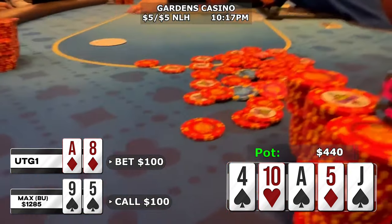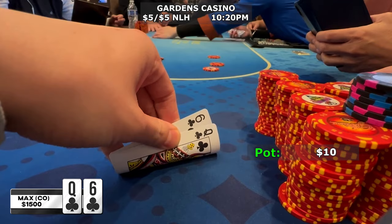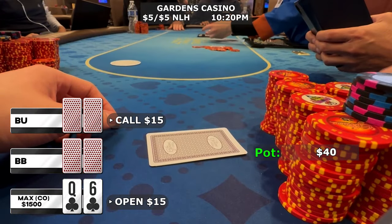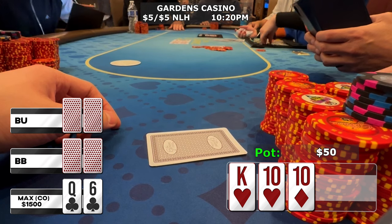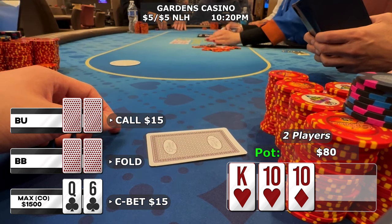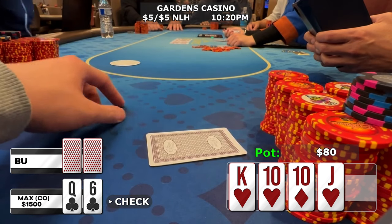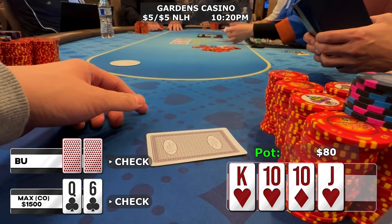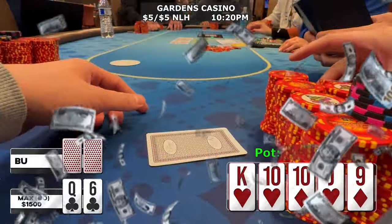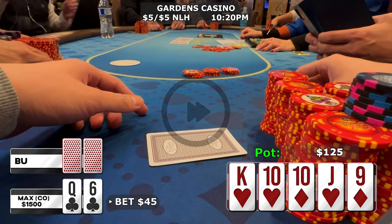Very next deal we pick up queen-six of clubs in the cutoff. Normally this is a fold, but I'm kind of on a heater, so I open to 15 dollars for a heat check. The button and big blind call — three ways. The flop comes king-10-10 with two hearts and one diamond. I c-bet 15 dollars trying to rep a king or a ten; only the button calls. The turn is the jack of hearts, completing the front door flush draw and giving us an open-ended straight draw. I slow down and check, and the button checks back. The river is the nine of diamonds — we river a straight! I bet out 45 dollars for value, he thinks for a while and folds. We take down another small pot.